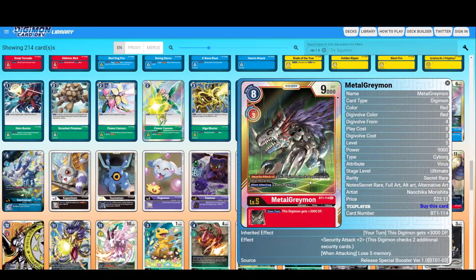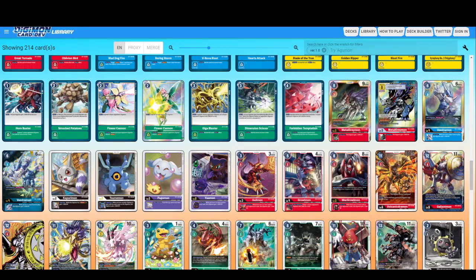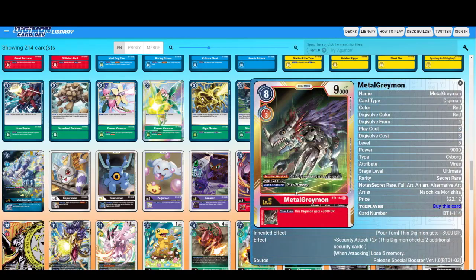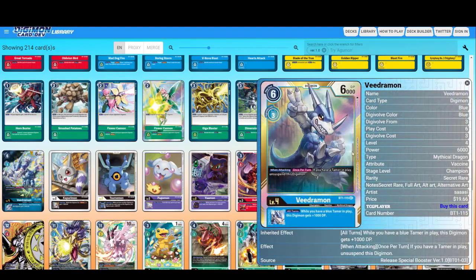Metal Greymon — this card checks two additional security, Security Attack plus two. This card on attack sees three cards — basically it's a win condition. But you lose five memory. So you check three and lose five memory — it's basically the win or die strategy.